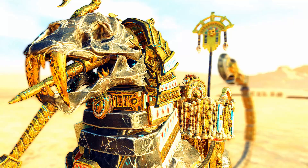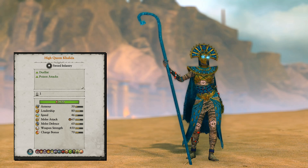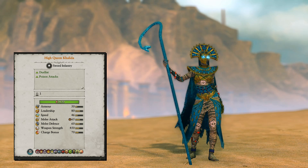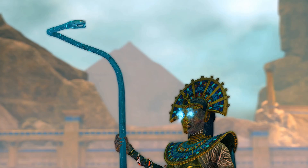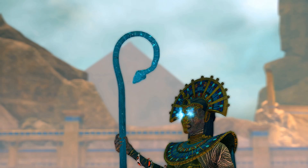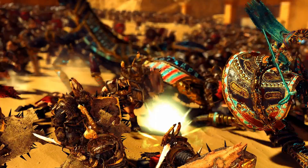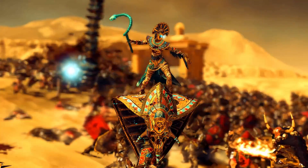The next lord is High Queen Khalida. She is a quite good duelist, causing poison attacks, with very good melee stats. Weapon strength is okay, but on foot her AP damage and armor are not the best — just 50 armor. Mounted on a Necroserpent, her stats increase tremendously: a much higher AP damage of 315 and armor of 90. The most competitive way to play her is mounted on a Necroserpent, which you can deploy for about 2000 credits.